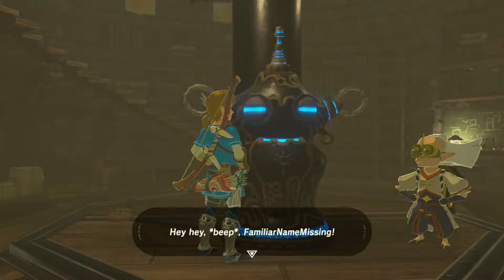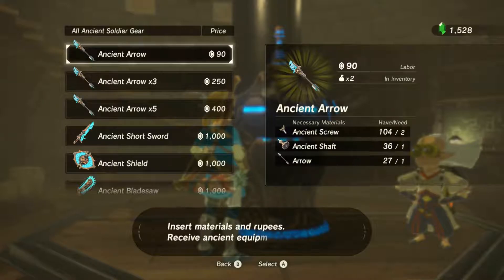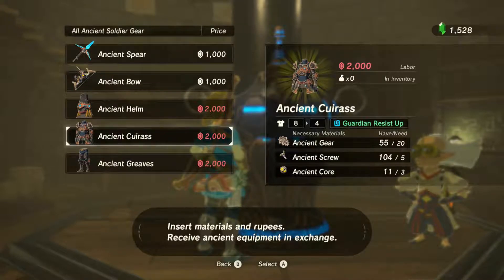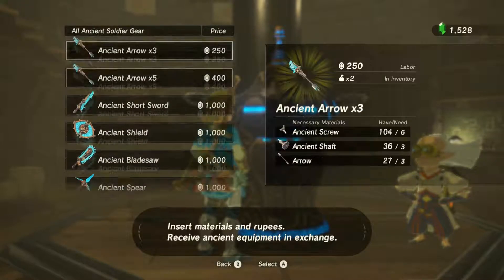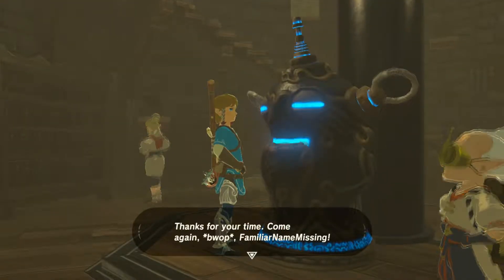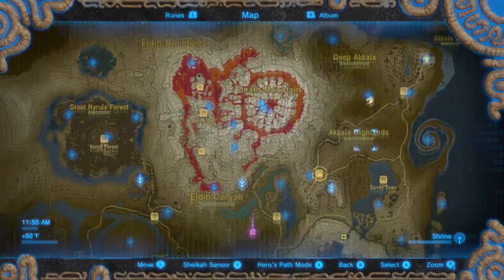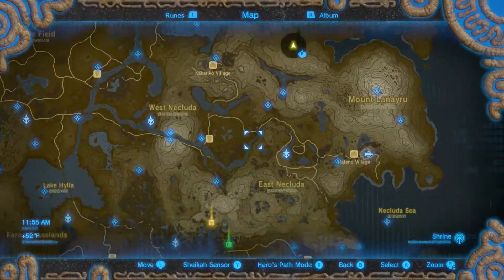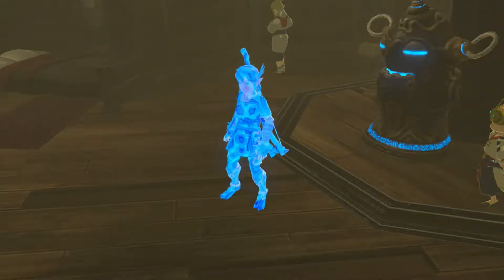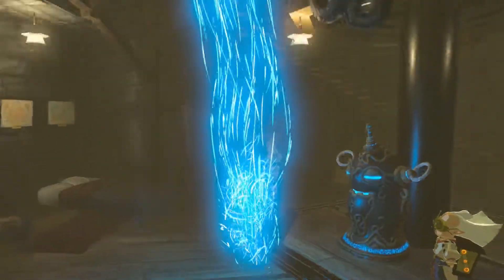So if we talk to Cherry here — familiar name missing. Insert materials and rupees. We can actually get some ancient gear. I don't have enough money. I do want one or two of these. We could try to get some ancient arrows. Thanks for your time. Let's go down to Kakariko Village, visit one of the stores, sell some of our gear, and then we'll come back. I'll meet you back here when I'm gonna buy some stuff.